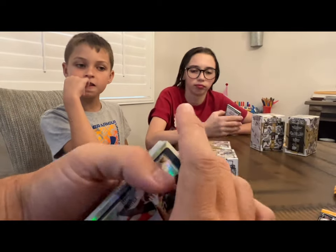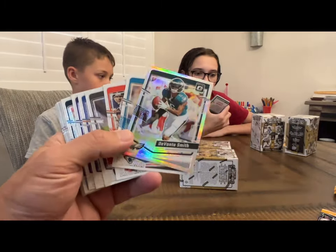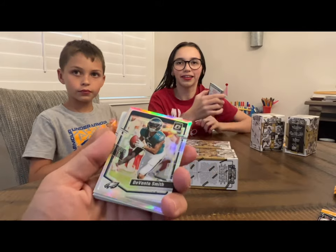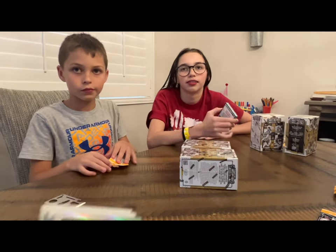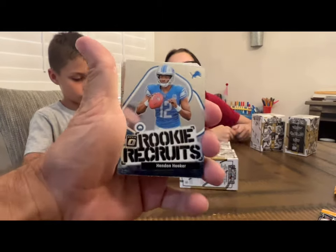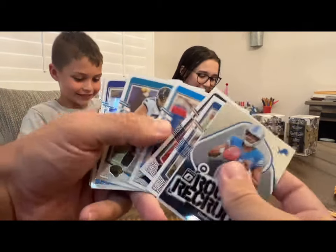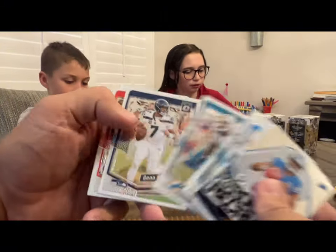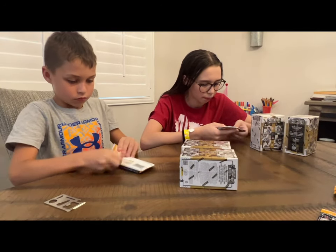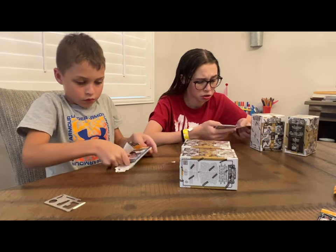That's the only bad thing about these value packs — a lot of base cards, and you only get one or two rookies and then a special card like a green velocity or whatever. Sophia got a Hendon Hooker on the rookie recruits, and there's a Lamar Jackson in there. Byron Young on the rookie — these are crappy packs, no wonder they were left behind. Lucas won that one because the DeVante Smith holo probably has a little more value.